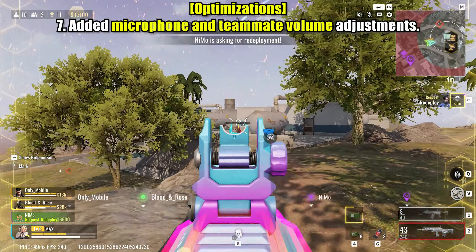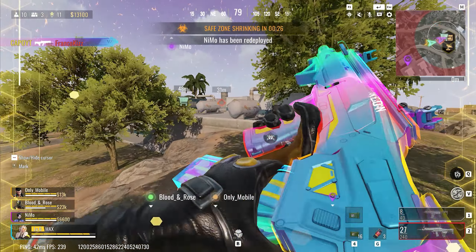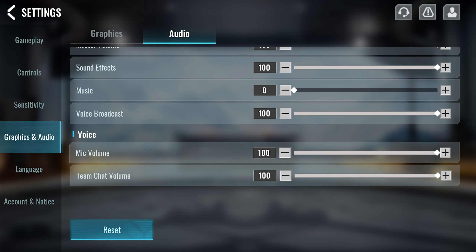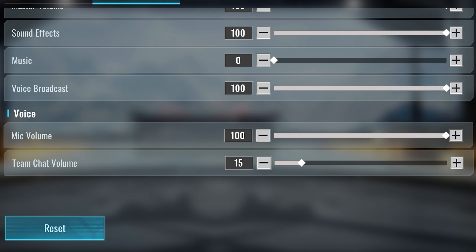Microphone and teammate volume adjustments. Communication is key in team-based games, but sometimes the default volume levels may not be optimal. With this addition, players can now adjust the microphone and teammate volume levels to better suit their preferences, improving communication and overall gameplay experience.